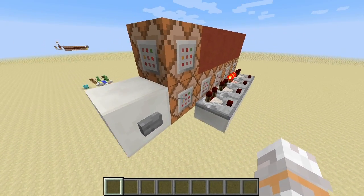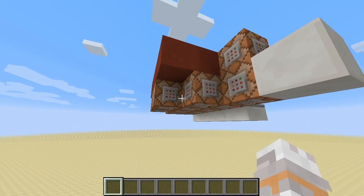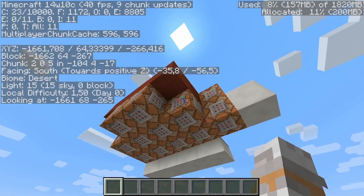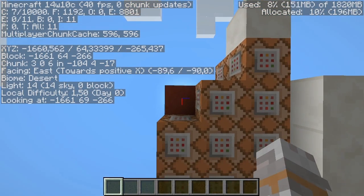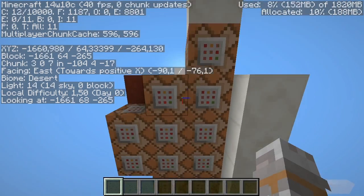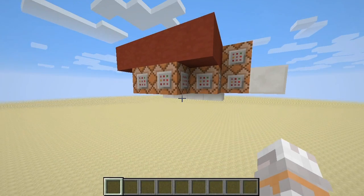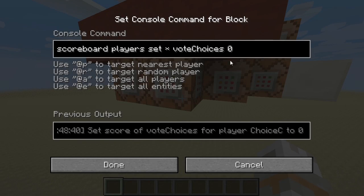How does it work? At first I use a fill command to fill in command blocks in this area above. Due to the nature of the fill command, the command blocks get activated in one specific order — starting over here, then going down the line, then this row starting here to there, and then this row here. The first command that gets activated sets the value for vote choices for each player currently tracked by the scoreboard system to 0. This asterisk makes sure that every player currently tracked by the scoreboard system gets the new value.